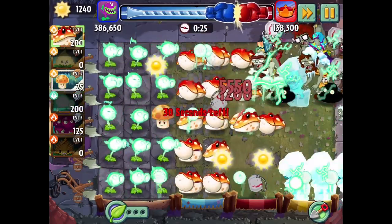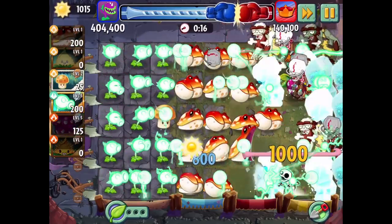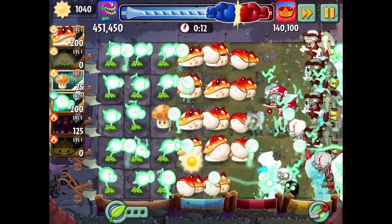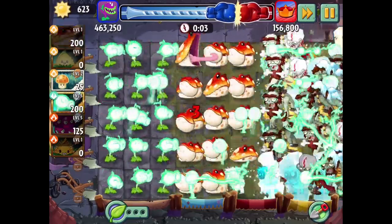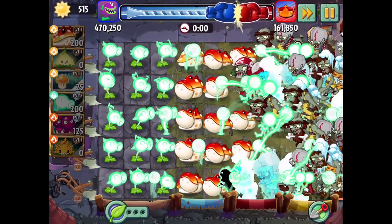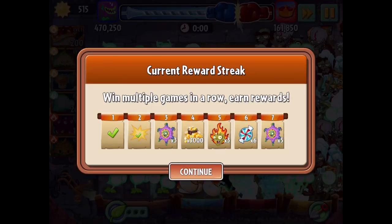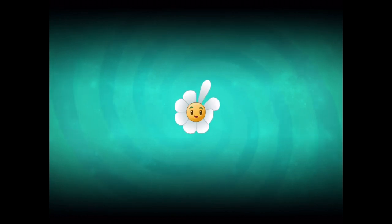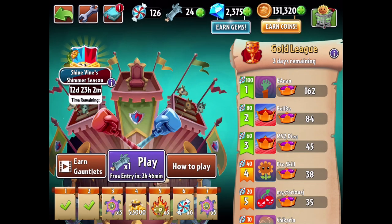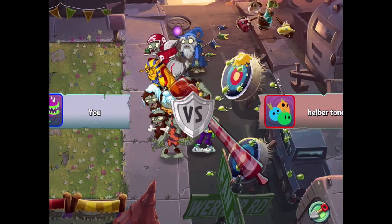Things are actually going pretty decent right now. We've got 387,000 points — we might be able to get closer to half a million. I think with a fire plant here we could make some major things happen. This is my last sun-producing plant I'm getting rid of. We hit 461 — not quite half a million, but pretty close. I'm happy with that turnout. 470 — so that's a good jump up. I think we want to do something different though: try the Fire Peashooter to melt those ice cubes faster. We'll do Fire Peashooter and Fire Mint.